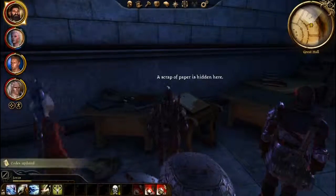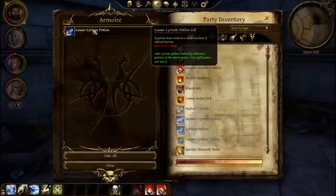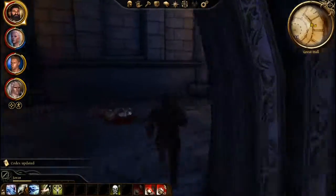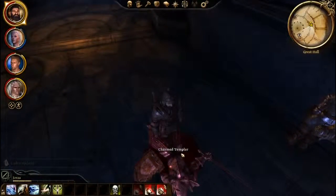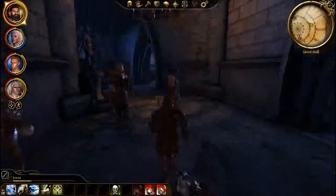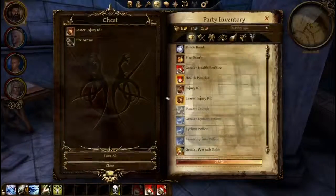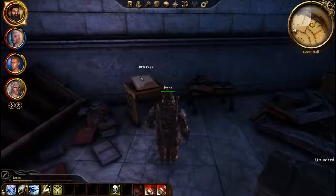All right, we may as well keep going around getting these torn pages. Now I know I need to click toward the top. Frost rock — I'm not worried about that, that's like an attack thing. Anybody in here? Oh, we got a chest — lesser injury kit and fire arrows. Another torn page.